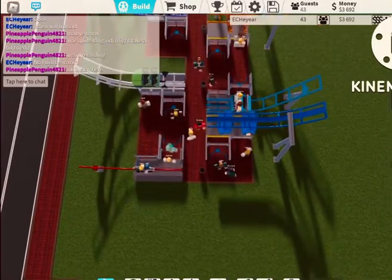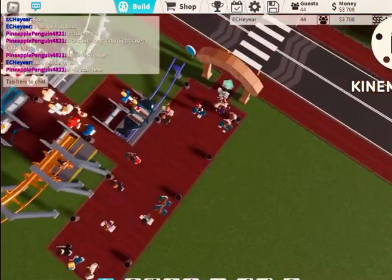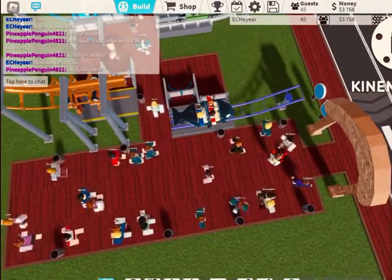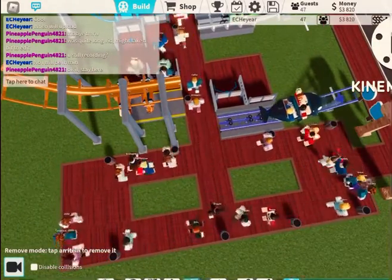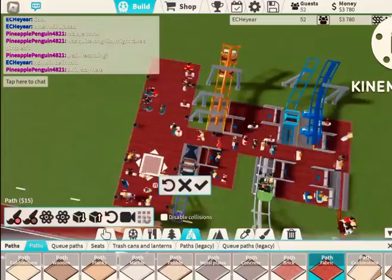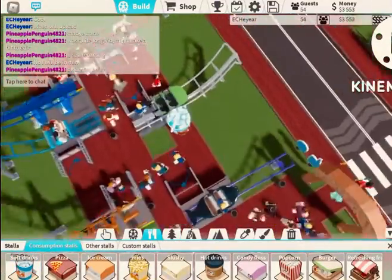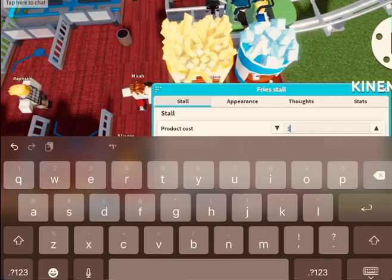You have two options. You can delete these two path sections and these two bits and place the shops there, or — what I'm going to do — I'll delete the shops later and place them more practically. For now, just place them somewhere accessible around the park and half the prices.